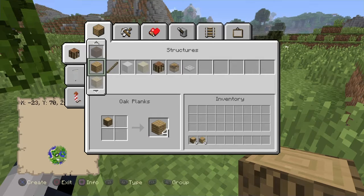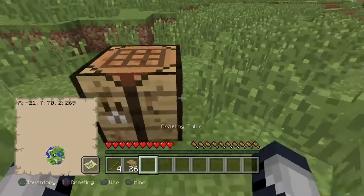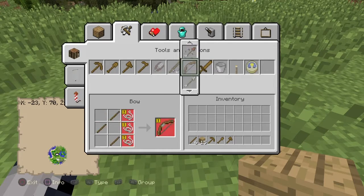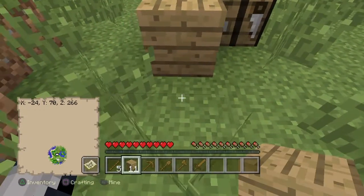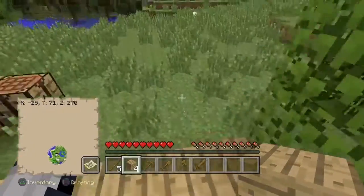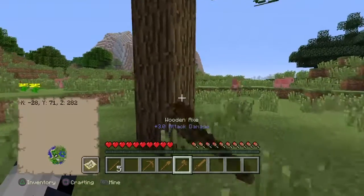So we're gonna collect these few trees. I think here would be a good place to build. Okay, so you have 13 planks left, it's gonna be a very small house. Okay, now we need to go get this tree here - this time I have an axe.